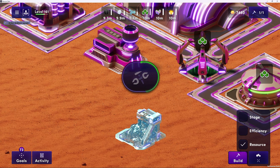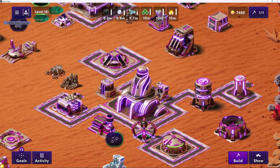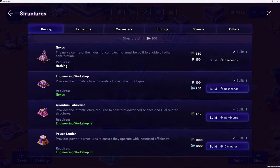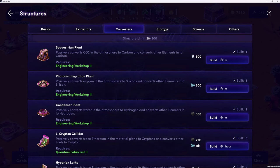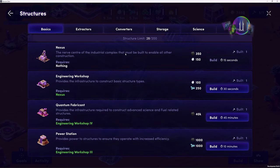I've been upgrading structures and building new ones. There's a ton of different structures and a ton of different opportunities for players to make choices on what they're going to build in Illuvium Zero. I'm pulling up the build menu - under structures we've got basics, extractors, converters, storage, science, and others. When you first arrive in the game you're like, holy moly, so many options and strategic decisions. Can you help us understand what each of these categories of structures means relative to each other, starting with basics?